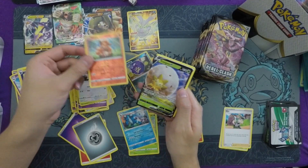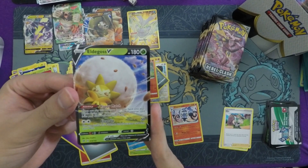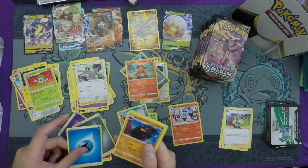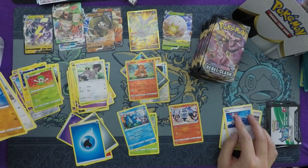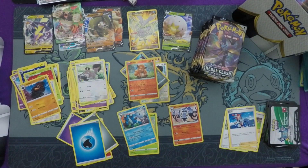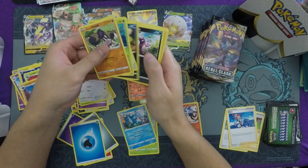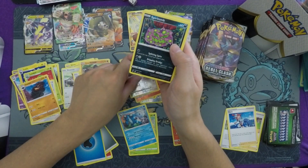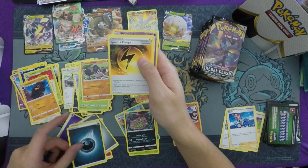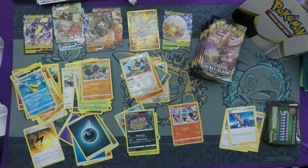We get a Vulpix and an Eldegoss V — one of the big chase cards of the set! Because of the Happy March ability, it lets you put a supporter card from your discard into your hand, effectively turning your Quick Balls into supporter cards if you need them. Throw away a Boss's Orders, need it back — Happy March it out. Float Up does 50 damage for two colors, and you can shuffle this Pokémon and all cards attached into your deck, meaning you can reuse it. If you need to take a light 50-damage knockout, incredible card. Spirit Tome is our rare — this box is absolutely busted, two massive hits coming out of this one.